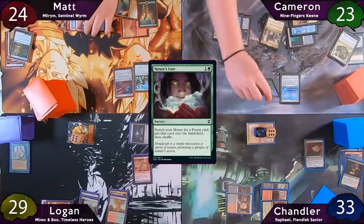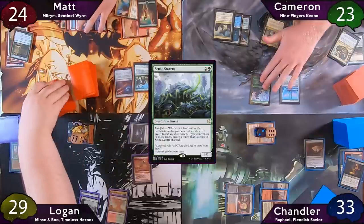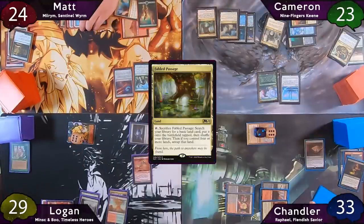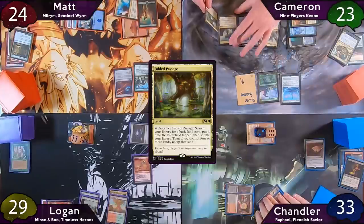Matt passes to Cameron, who immediately taps for three and casts Scootswarm. Chandler misses his Mauler trigger, but Cameron reminds him of it later. Cameron plays Fabled Passage, getting himself another copy of Scootswarm, and then passes the turn.